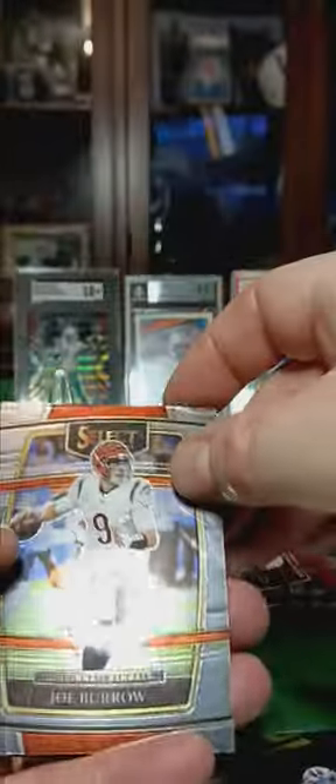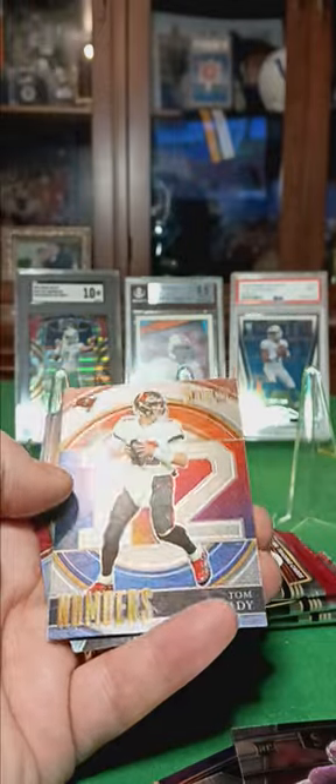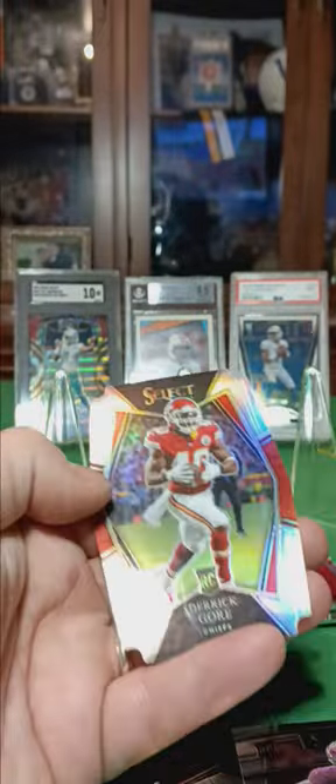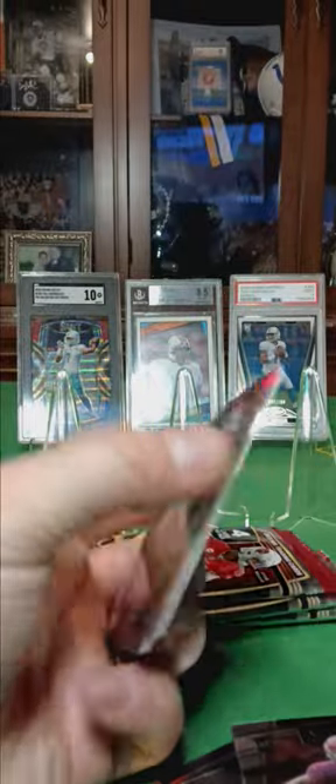Let's see — Joe Burrow, Diamon Brown rookie. We got a Tom Brady by the numbers. And we have a Derek Gore rookie, die-cut silver.